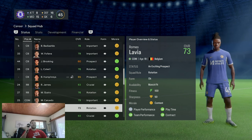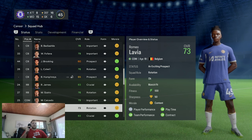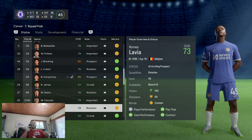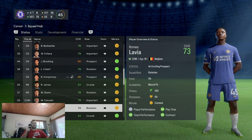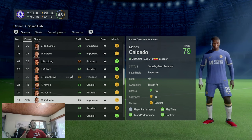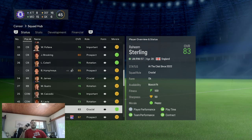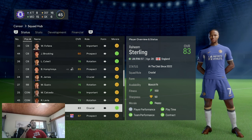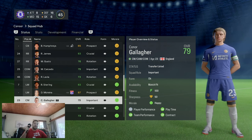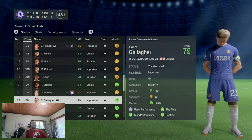Moises Caicedo is a 79 overall, 21-year-old - not too bad. Lavia is also very young, so it's best to play them as much as possible or potentially loan out Lavia. He's 19, 73 overall - Chelsea spent around 65 million on him in real life, so they probably wouldn't loan out a 65-million-pound signing, but make sure he's getting minutes alongside Caicedo throughout your first season or two. Raheem Sterling is a fantastic player - try and build the offense around him as well as Nkunku.